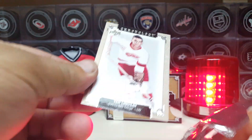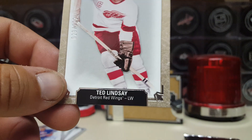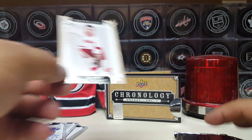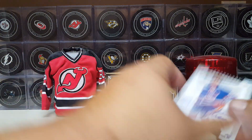And we have a Ted Lindsey base card, numbered 23 of 222. Ted Lindsey — wow. All right, I'm happy with my Chronology box. Really happy with the Bobby Nystrom and my first diamond relic ever.